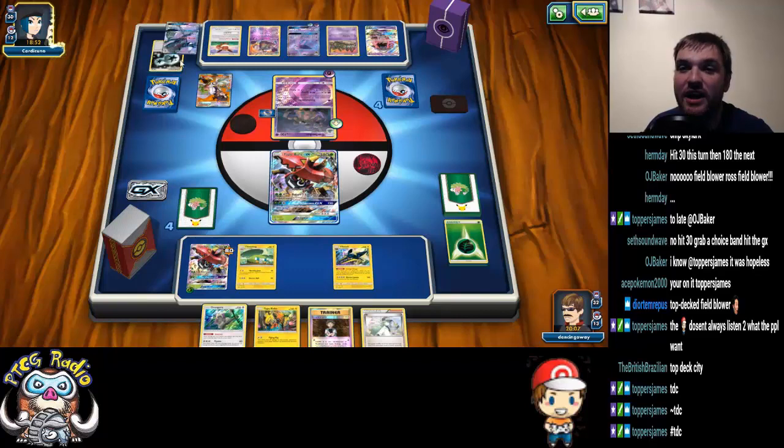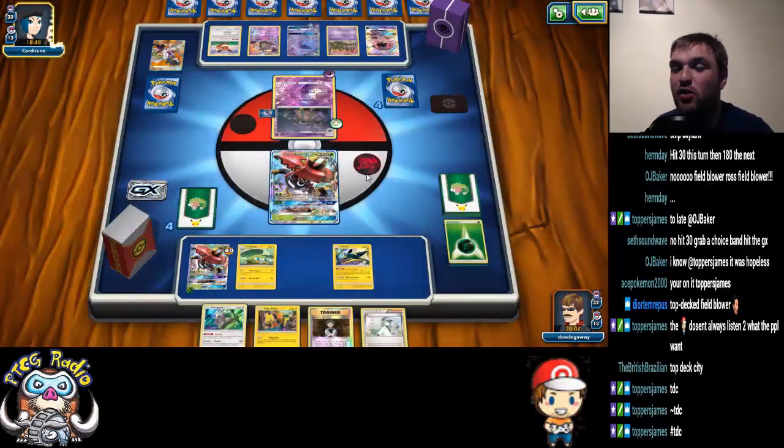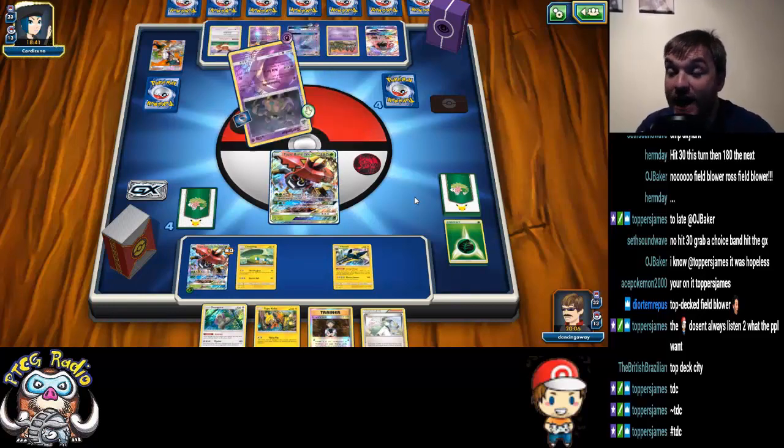He plays a Sycamore — I kind of figured he would. He's getting rid of a whole bunch of resources, but he's almost certainly playing 4 Float Stone. So I assume he's going to hit the Float Stone. If he doesn't, that's probably game. He doesn't hit it! Now we're rolling!